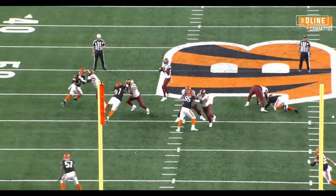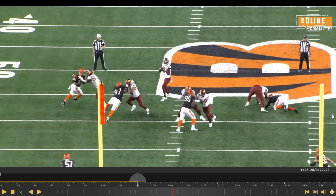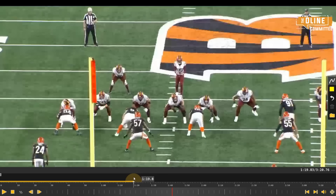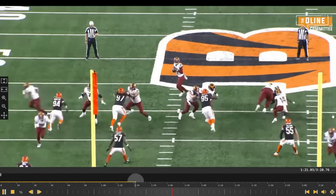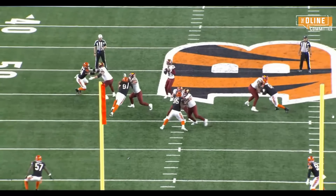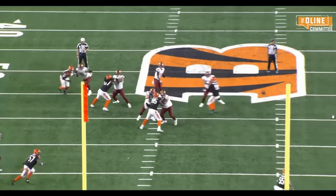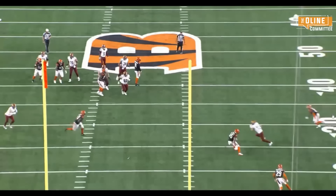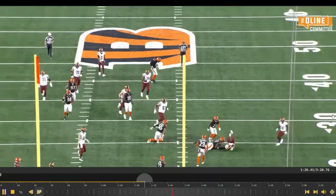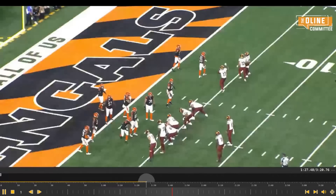That's why I would have just continued to lay on him. The guard does a great job — this is another great pocket. If you're not going to put pressure on a rookie quarterback, you've got to get to him with four, because if you don't, he's just throwing strikes.